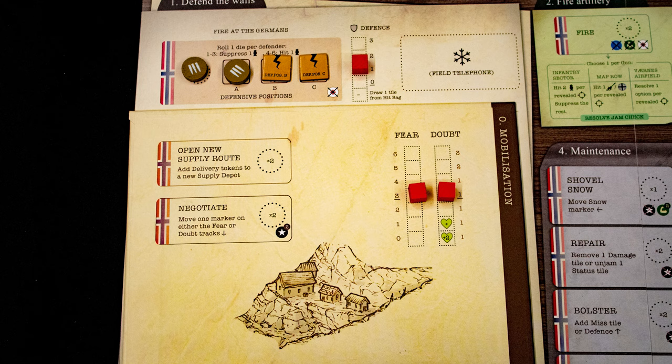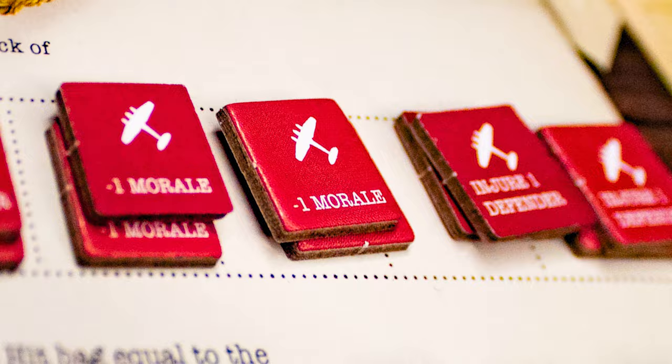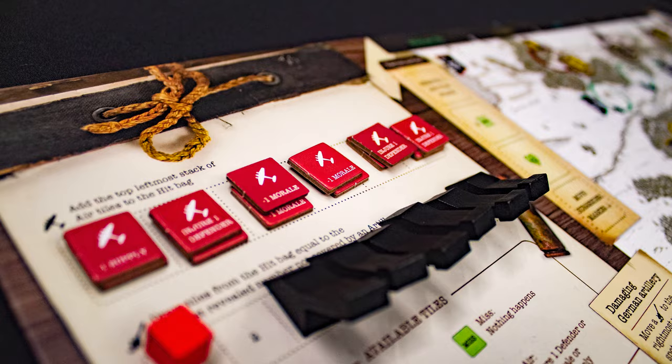Then, based on where the morale token is, draw and resolve cards, and reset that track. On turn four, flip this board over and resolve enemy attacks with dice rolls. The game gets more involved and deadly as the siege progresses — the Germans will also recruit artillery and deploy bombers. Survive as long as you can.